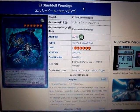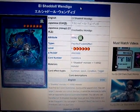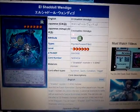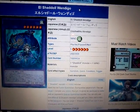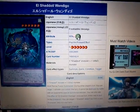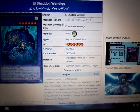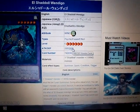If I can guess, Konami's probably going to change the name from Windigo to something different, since we already have El Shadal Winda. Anyway, as I already said: it's a Wind attribute, Psychic monster, Fusion, Effect, Level 6, 200 Attack, 2800 Defense.